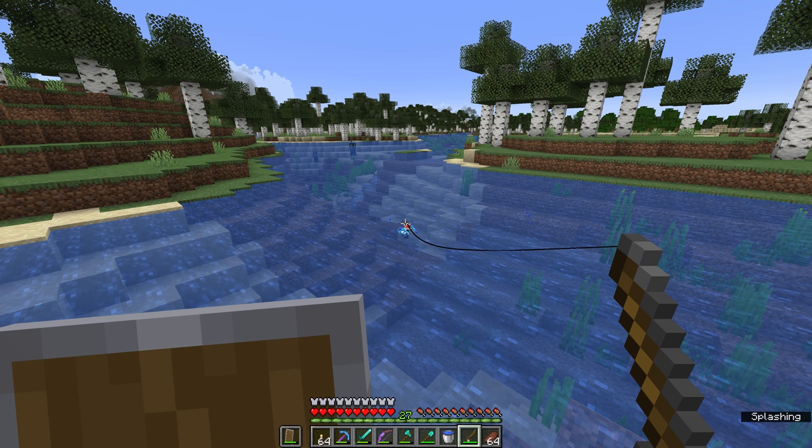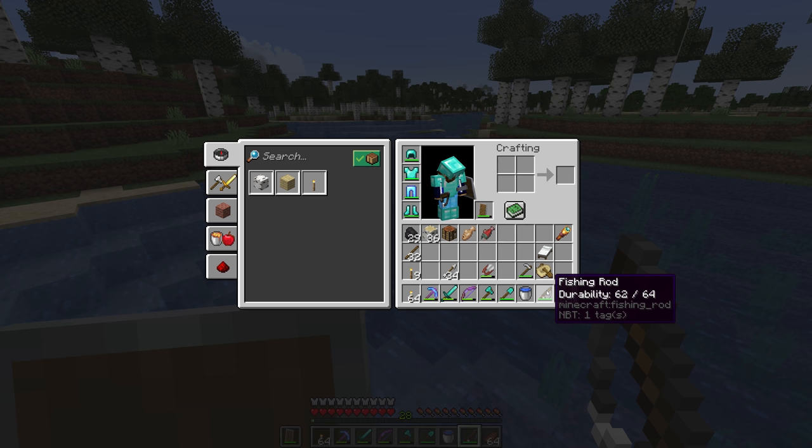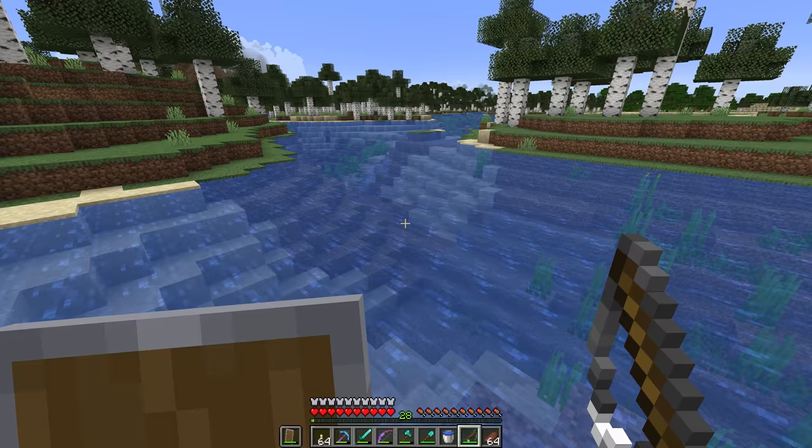You'll notice that the durability of our fishing rod has gone down — we got a salmon for our second fish. Each time you reel the rod in, you lose durability on your fishing rod, and it's only got 64 durability. So after 64 items — which is, I guess, a stack of items, although they're all going to be different — the rod will break, and you'll probably have to craft another one.